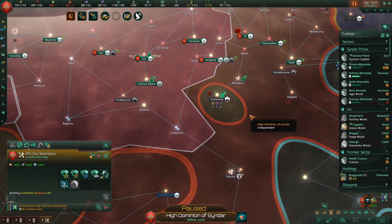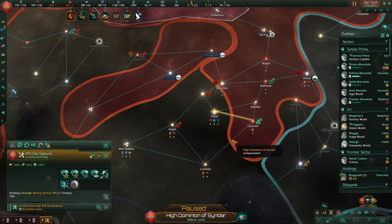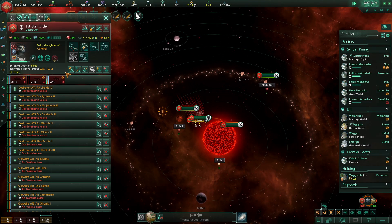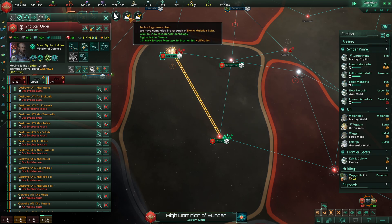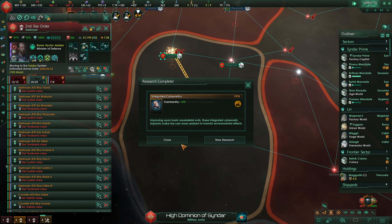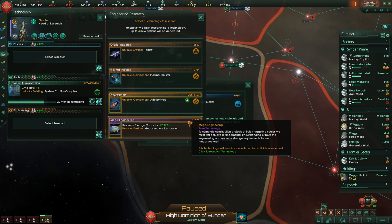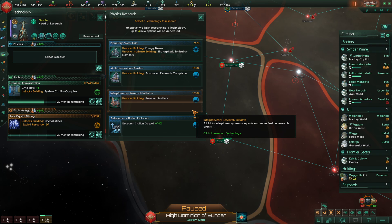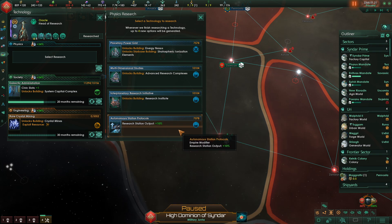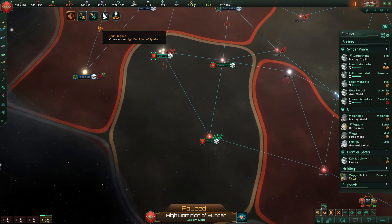Let's go ahead and build the starbase in Ucromia, and you can build the mining station there. Go ahead and build the starbase after the mining station. Exotic materials labs and habitability have just improved, so let's now research rare crystal mining — that seems like the obvious choice. I'm going to select autonomous station protocols, because it's the cheapest technology of the currently available options that all help with tech progress.